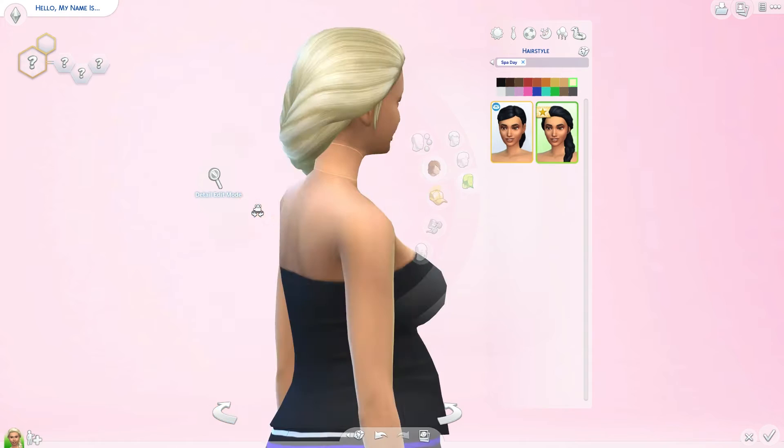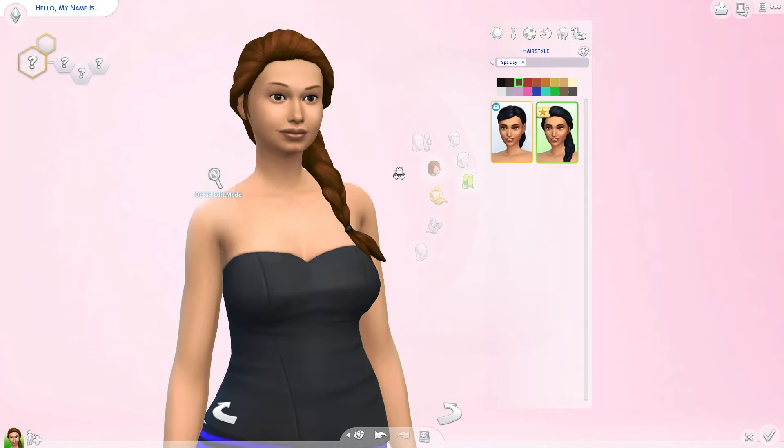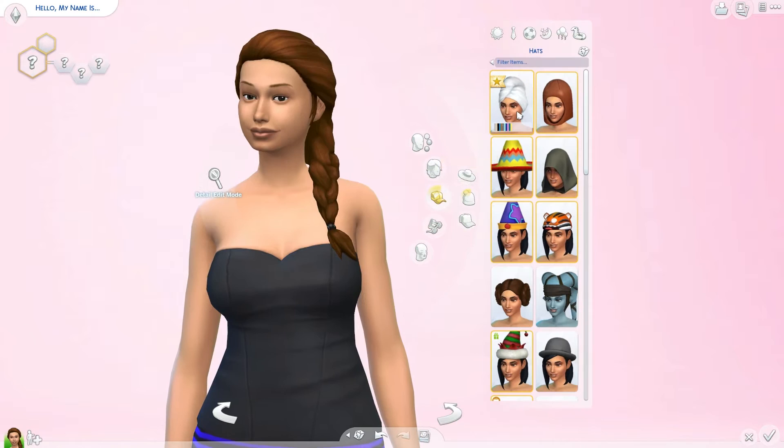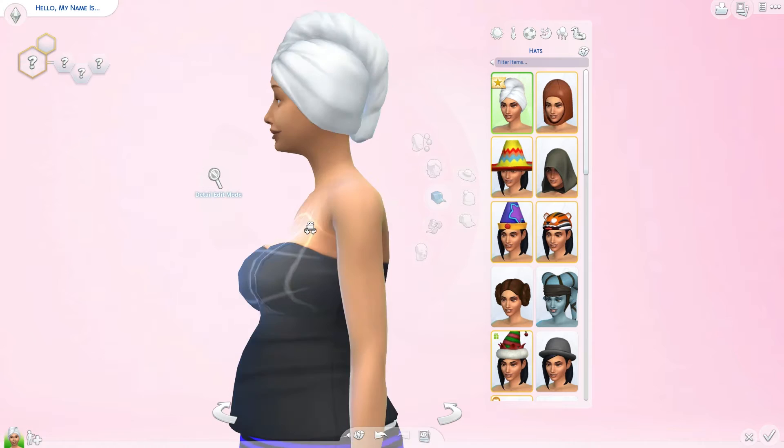We don't have any medium hairstyles. For long hairstyles, we have this ponytail — oh my god, I really, really like this ponytail. The headband doesn't change with the hair color, but I adore this. This is the perfect hairstyle for everyday wear. And I saw this braid on the screenshots — this braid is beautiful. Oh, I wish to have this kind of hair. And we have a new towel wrap — it's not a hat, it's a towel wrap — and it's definitely something to use in the spa. It's gorgeous.